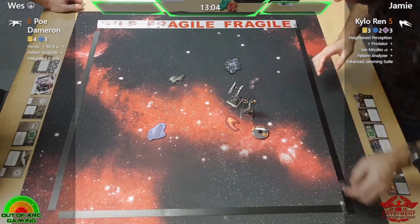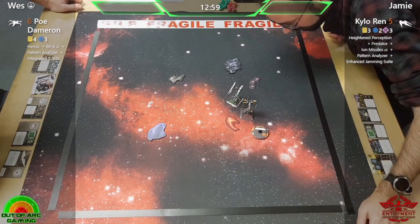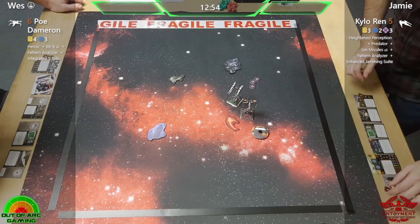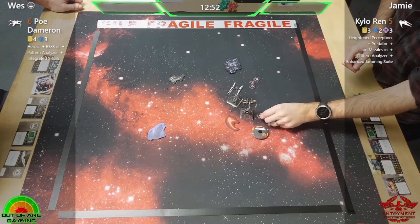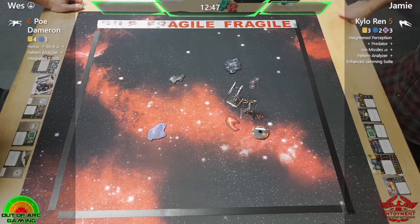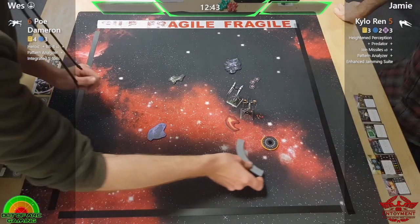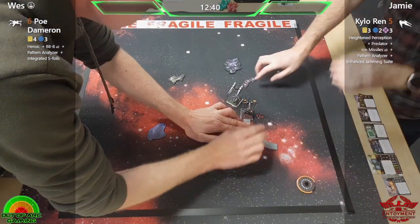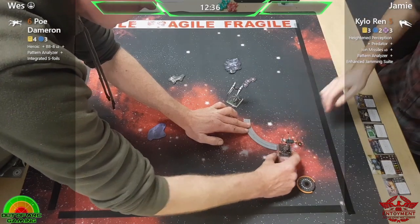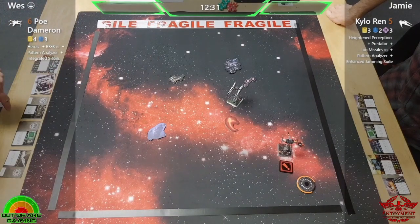That's a lovely hard one to follow up as well. Having a white hard one on the ship is great — it's a great maneuver to have. On a lot of ships it's a red maneuver, so having it as white is really good. Having it as blue — a few ships have that — is just absolutely crazy. I do like that talent there from Poe.